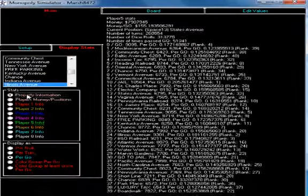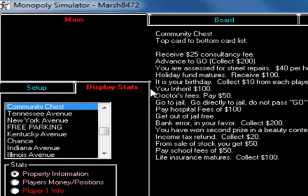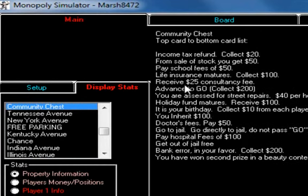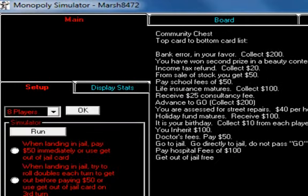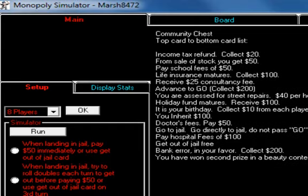Property information — you can go down to each property. This one's kind of neat: it tells you what every single chance and community chest card would look like if you could view them all. I'll slow it down so you can see. You take the top one and put it on the bottom — that's how it's working.